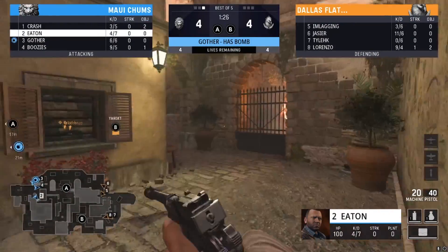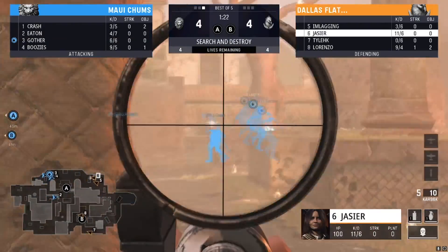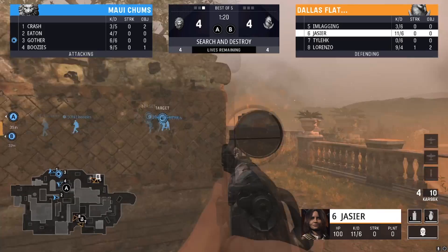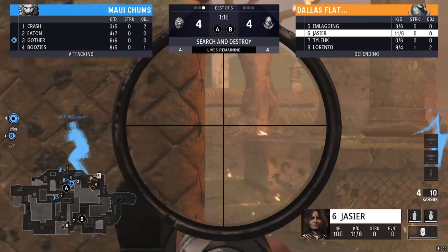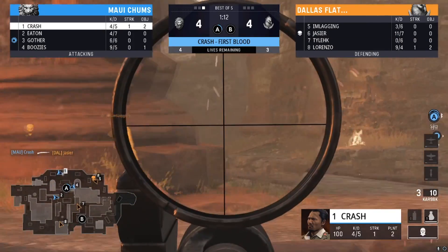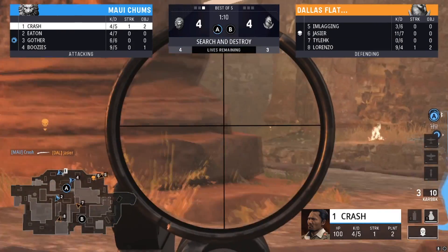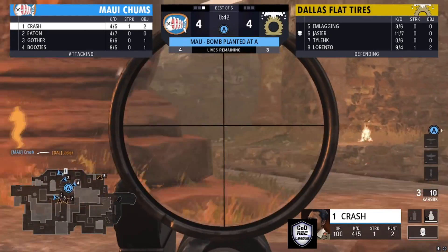Jassier is just starting off with a sniper, getting first blood and nice picks which are helping out his team. He's looking for one more but didn't get that one, still looking for sniper spots. He finally gets taken down by Crash — Crash with his own sniper. Bomb planted at A, with Maui Chums going up in this round.